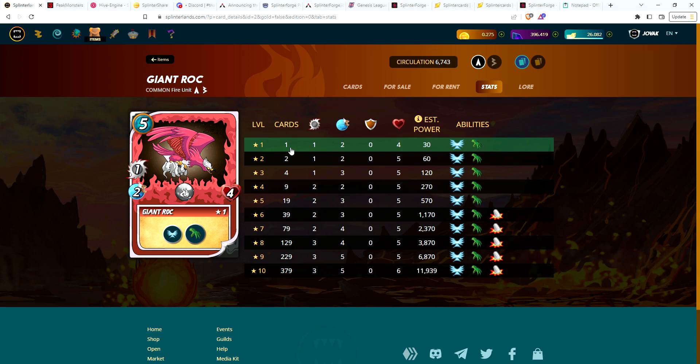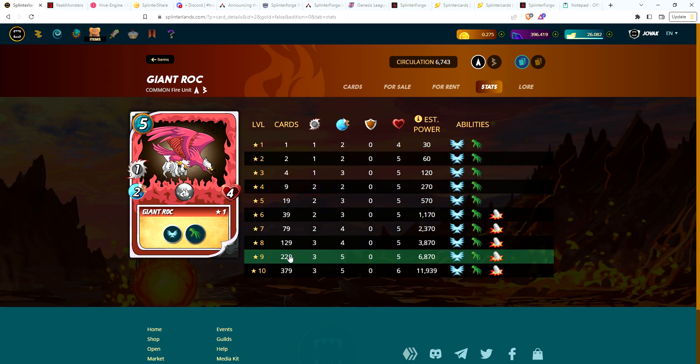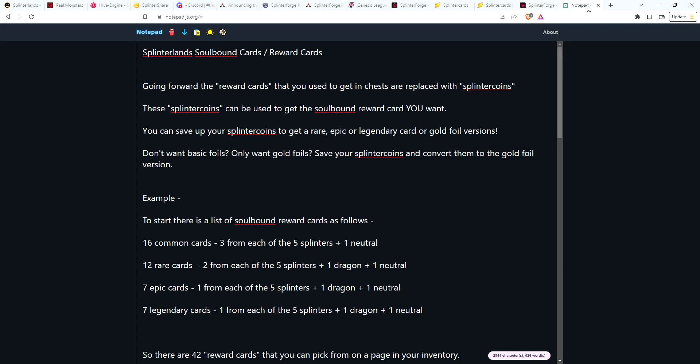Each splinter coin would basically be like one BCX. So say this giant rock was a reward card — it would cost you one splinter coin and you'd have a level one soulbound version. If you wanted level two, it would take another coin, and so forth.